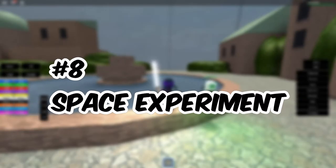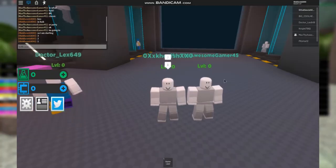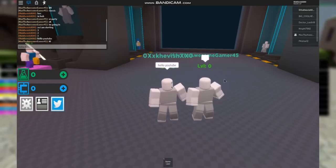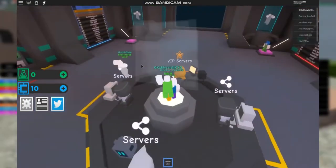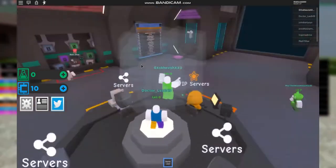Number 8: Space Experiment. Next on the list is Space Experiment, which was developed by SharkBite Studios, and is surely one of the most fun sci-fi games available on Roblox. Especially for those who love playing Fall Guys, Space Experiment takes you on an impeccable journey and sees you with 29 other players trying to fight the game itself and stay alive. The rules are simple — the last one standing wins.